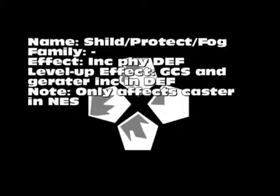Next is Shield, or Protect. No family — it increases your physical defense. Level-up is simply a greater chance of success and greater increase in your defense. However, in the NES version it only works against the caster. That's why I suggest putting it on Guy, because mixed with the bug where the two middle characters get targeted, and if you put Maria in the back row, Guy will be one of the people attacked most often. So it's kind of like a primitive Provoke — that's why Guy ends up with the most HP and why you should give Shield to him.